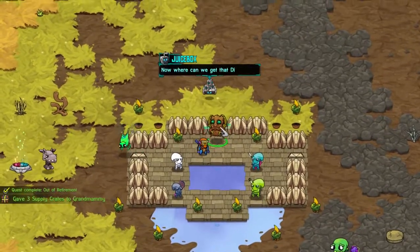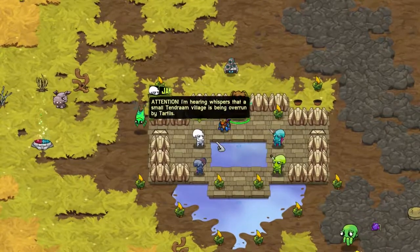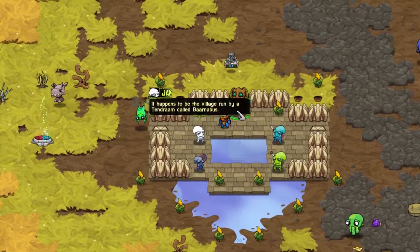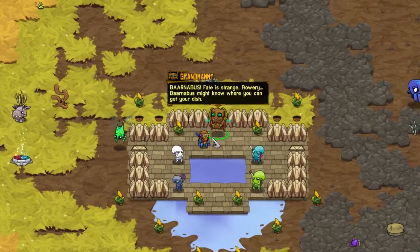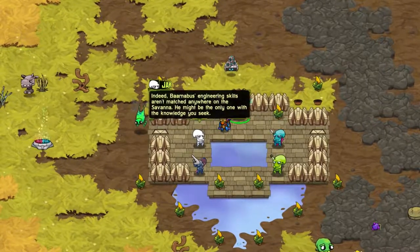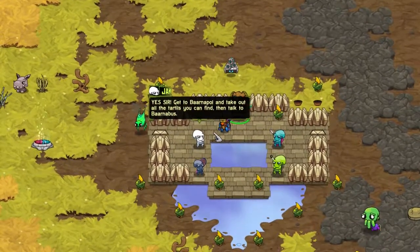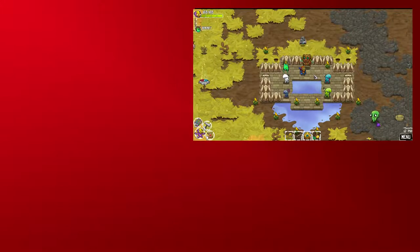Alright, let's get out of here. Grandmammy, what's next? That'll make him hurt. Now, where can we get that dish? I am hearing whispers that a small Tendrum village is being overrun by Tartills - those mortar-launching creatures are lethal. Surely Hugo Duco is behind it. It happens to be a village run by a Tendrum called Barnabas. Barnabas might know where you can get your dish - his engineering skills aren't matched anywhere on the savannah. He might be the only one with the knowledge you seek. Get to Barnapol and take out all the Tartills you can find, then talk to Barnabas.